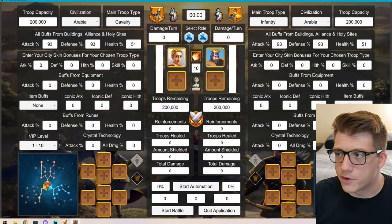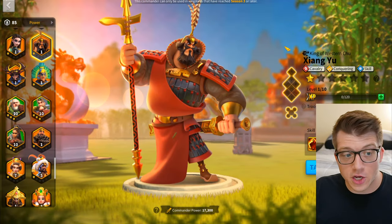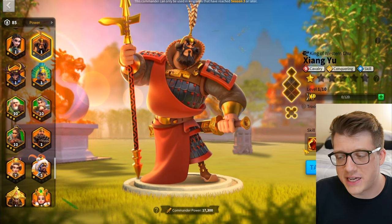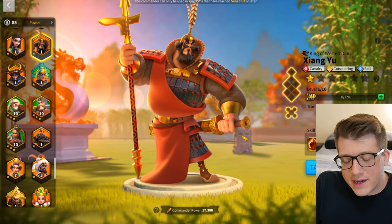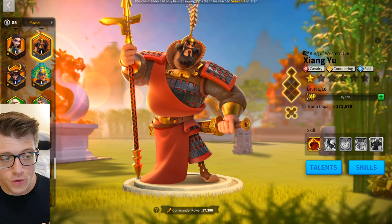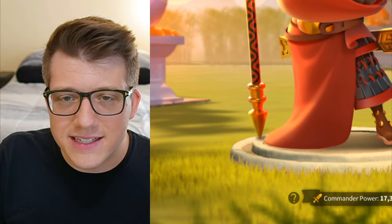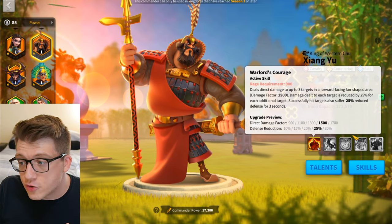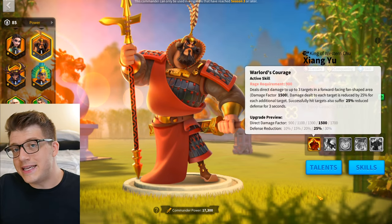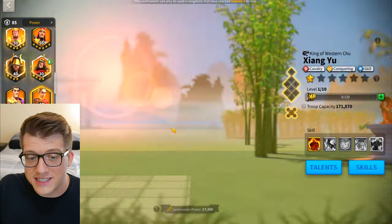The commander I was most interested in testing with Julius Caesar was Zhang Yu. I don't have any investment in him - just his first skill at level 4 from random wheel spins. The reason I want to pair Zhang Yu with Caesar is his rage requirement: Zhang Yu's rage requirement is only 900, and at his fourth skill level 5 it drops to 850, meaning Zhang Yu can pop off his active skill super fast.